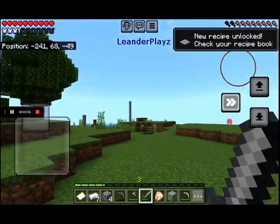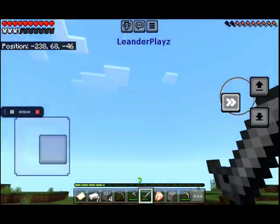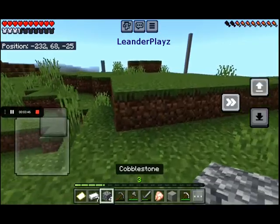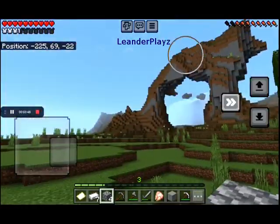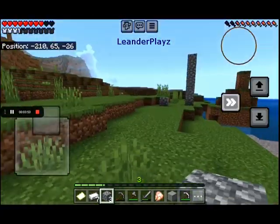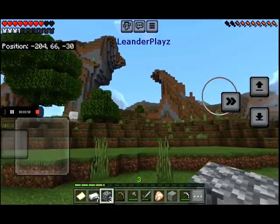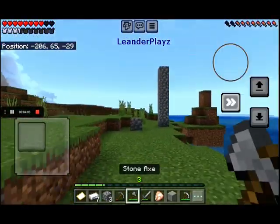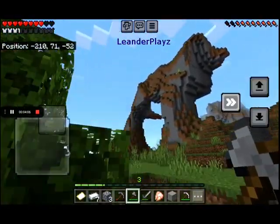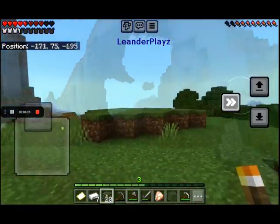Today's video is all about the dog statues. If we go over here we can see one dog statue, and then over here is the second dog statue — though I don't think it looks like one anymore. You can join the seed if you want. From far away this kind of looks like a shield, which I think is kind of cool.